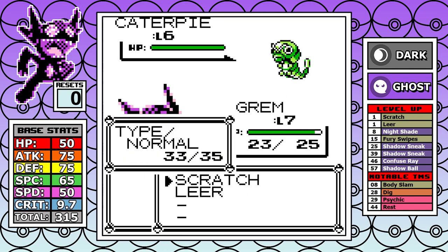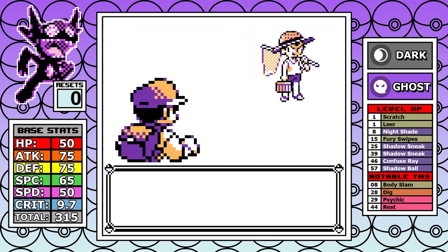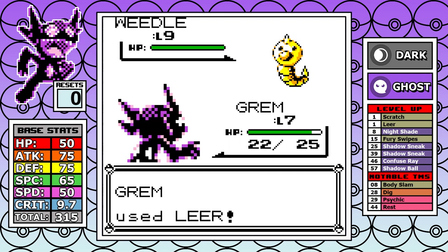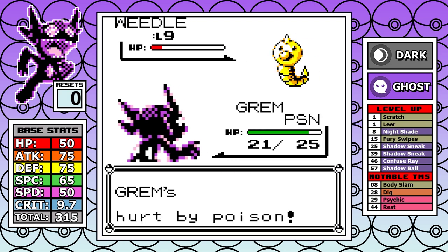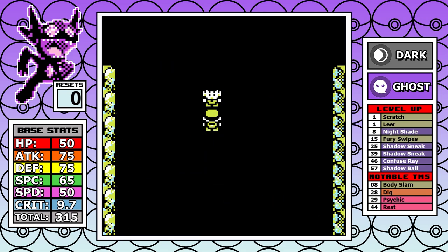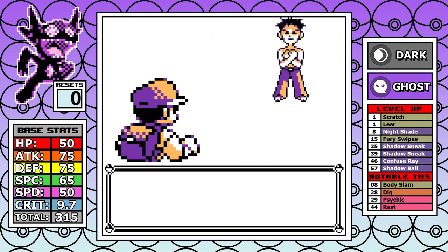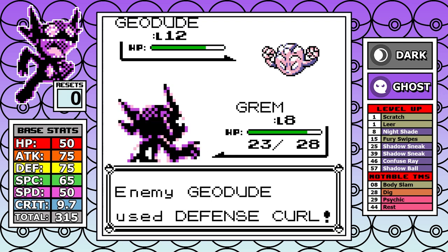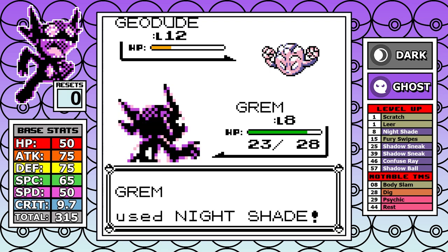Leer puts in some work for when you have to use Scratch and deal Normal damage. Generally the Brock matchup is easy, but the Sanqui tool makes things a little bit difficult. For Geodude, a handful of Nightshades is all it takes, but Onix is a different story — being outsped, going for a Nightshade while it uses Bide first, then not healing leaves just 7 HP afterwards.